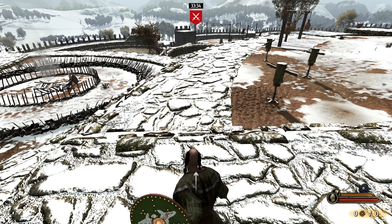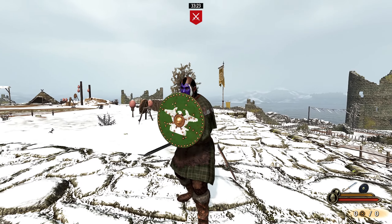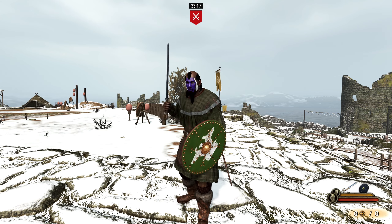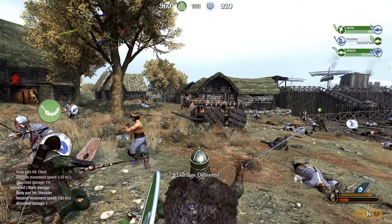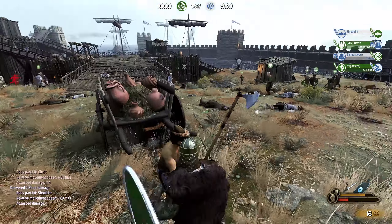The next combat tech is the shield bash, which is an excellent spacing tool. All you have to do is hold block and then press E. The shield bash is especially effective against opponents with two-handed weapons, as it cannot be blocked without a shield.